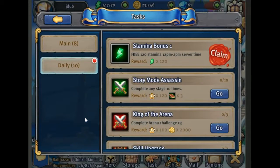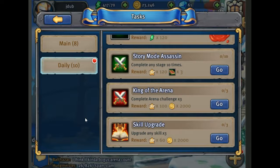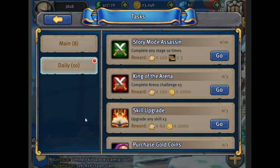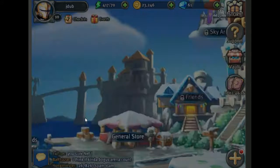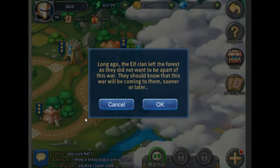Let's take a look at the tasks. We want to do all our daily tasks if possible: complete any stage 10 times, complete story stages, three arena challenges, purchase gold. Let's jump into story mode — we'll be able to just crush it with the auto feature.